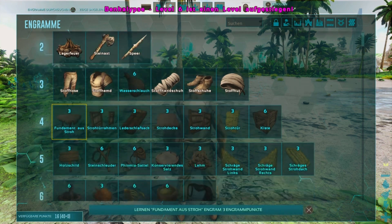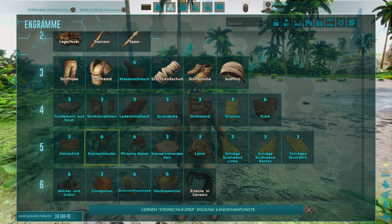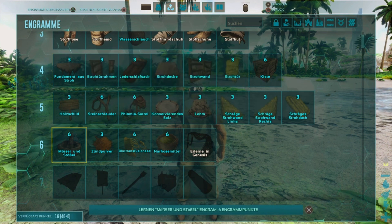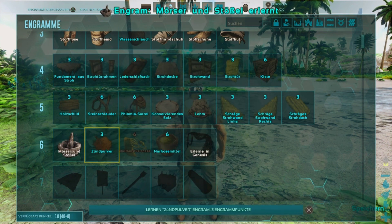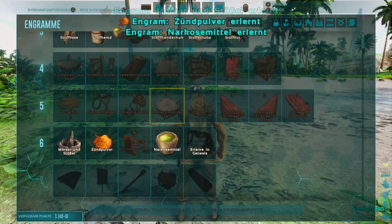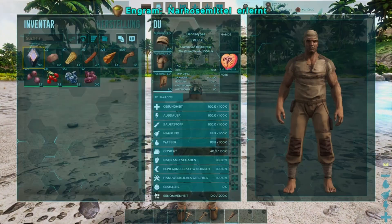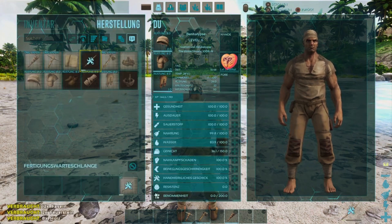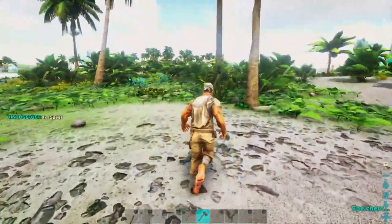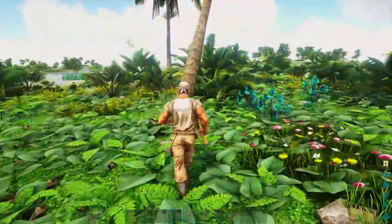Jetzt gehen wir wieder auf Gewicht und schauen, was man noch herstellen kann. Die Strohgebäude-Teile müssen wir sowieso alle lernen, aber wir müssen uns erstmal auf die Suche begeben. Ich lerne erstmal ein paar Sachen, die wir später brauchen – vor allem brauche ich Sperren. Ich brauche noch Holz und Stroh dafür.